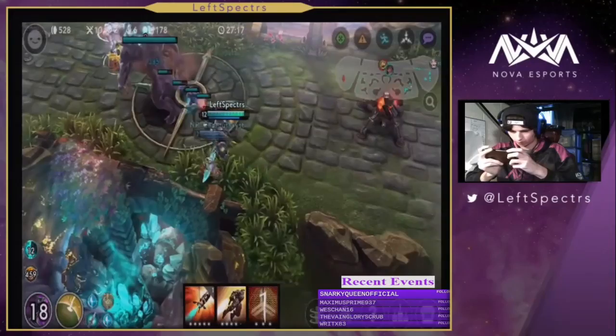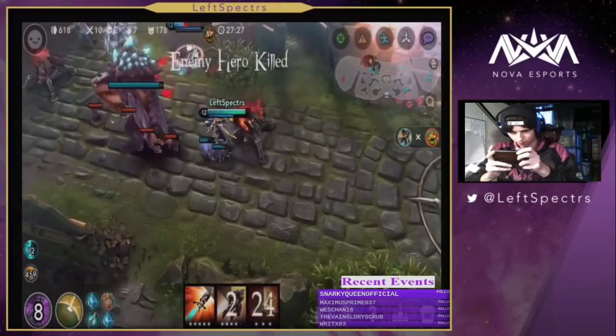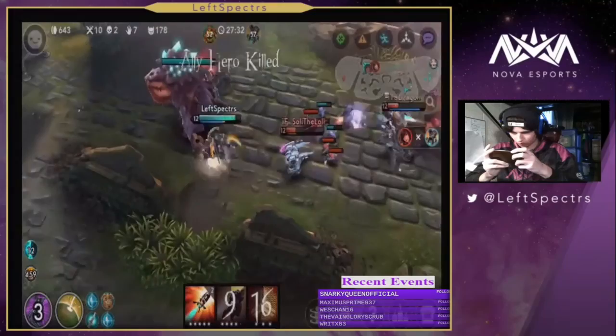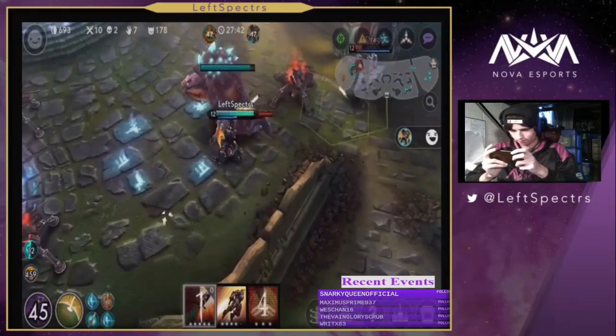We're gonna start off with what you build, and it's pretty simple. When you start, here are the items you should start with: I start with boots and a weapon blade, and then I just go start farming as Baron. It's a little bit hard to farm as Baron in the early game. Your farm is probably going to be below average at the beginning, but once you get the boots and the weapon blade, then you just start farming.